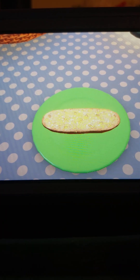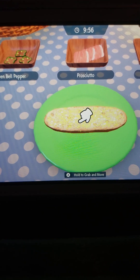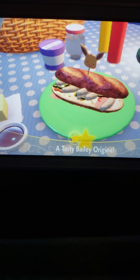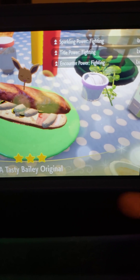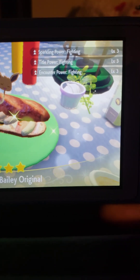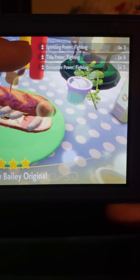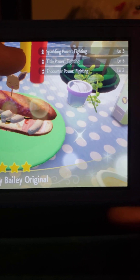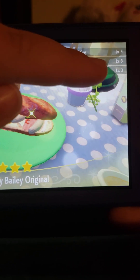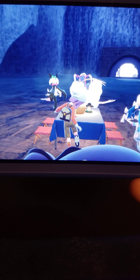Make sure that all of your ingredients stay on the sandwich, because if they don't, your sandwich will just not work. Now, after making that sandwich, pay attention: you want to make sure that it says sparkling power and encounter power. Tidal power is just an optional thing if you want to get your Pokémon with marks. As you can see, they are all level three — that's the maximum power level you can get.